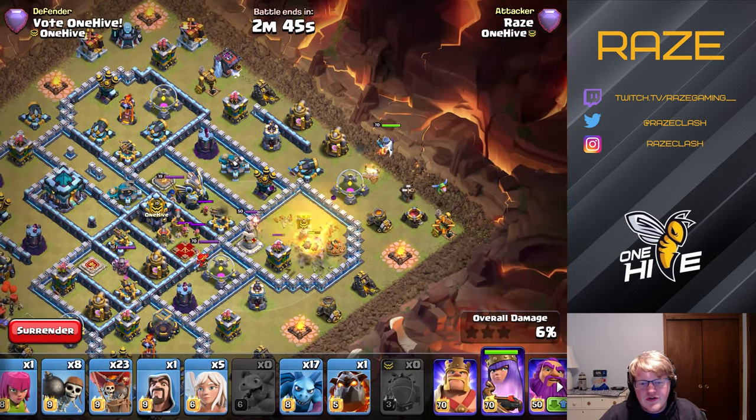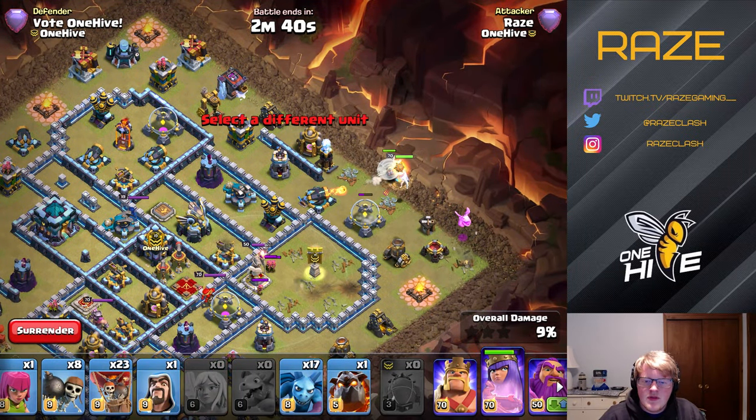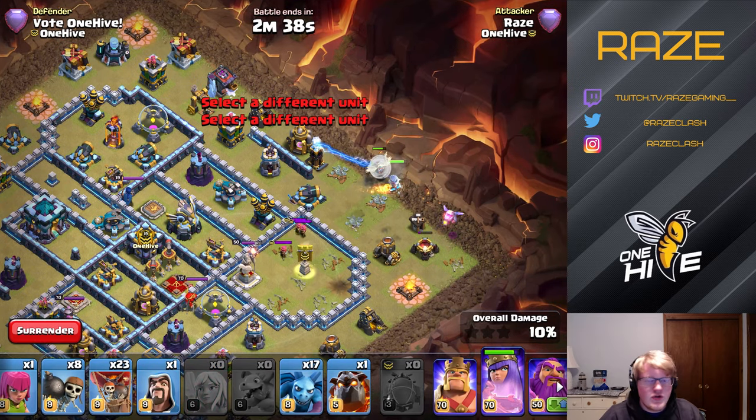So four different strategies — we're going to go in order of the hardest to the easiest, the hardest one being Queen Charge Lalo.